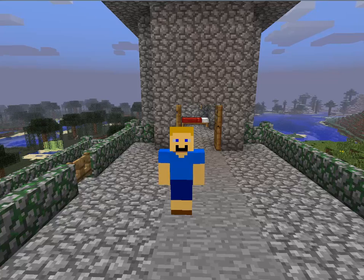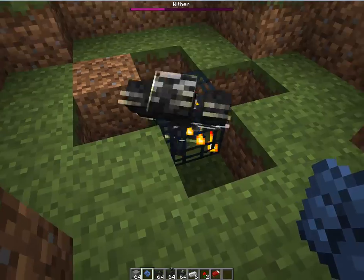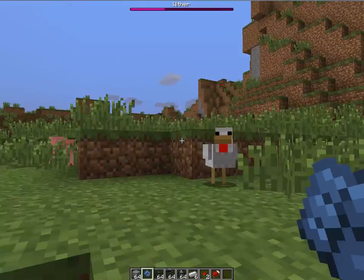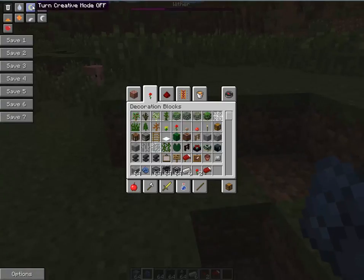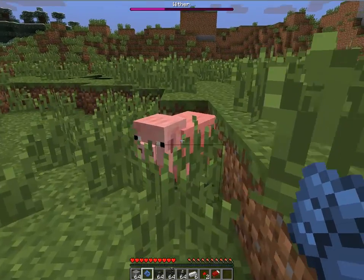Let's get started. Okay guys, right here I have my wither, and I am going to see if he dies with one hit by my ultimate fist. Once I get into survival — that's not survival. If I come over and just hit him once, he dies.